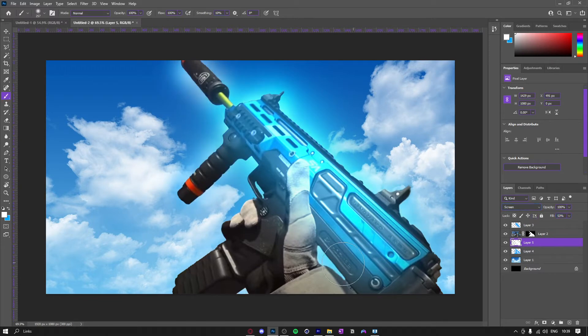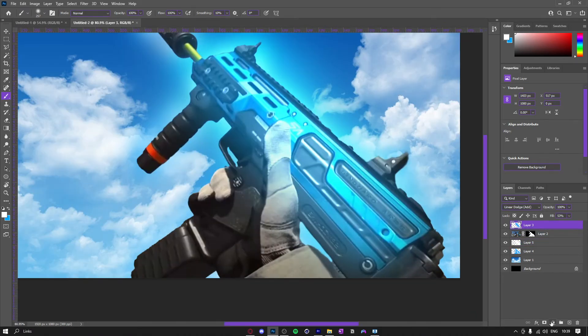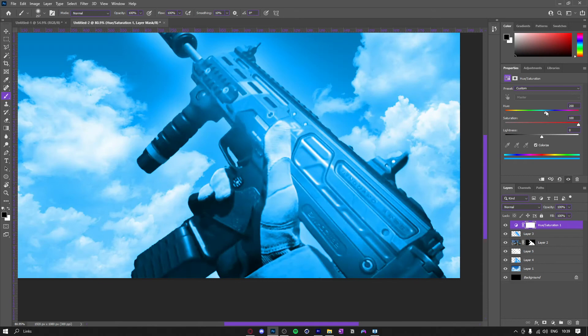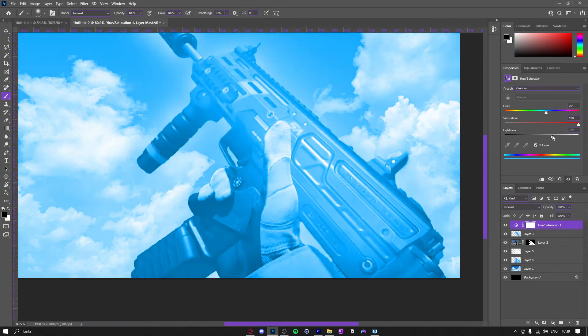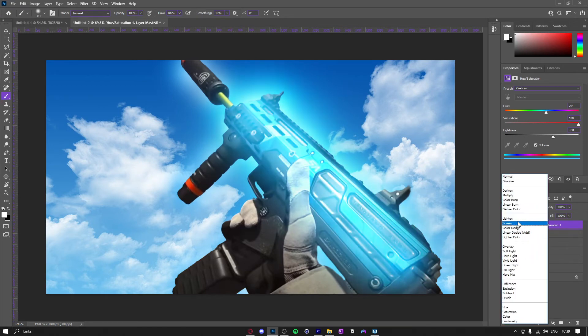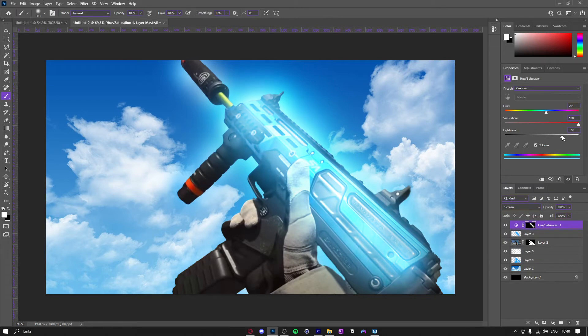Next thing I'm going to do is go above the glow layer, go to Hue/Saturation, check Colorize, bring saturation all the way up, and bring the blue lightness up a bit. Then I'll do Alt+Backspace to fill it in black, and change the blend mode to Screen. Then just tap around it like that.